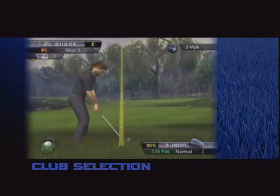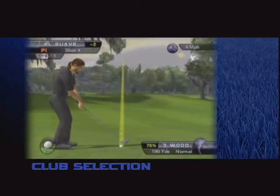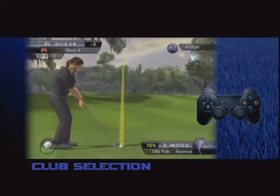Now, once you have carefully and scientifically chosen the right club — by doing the eeny, meeny, miny, and moe — look at the suggested power value next to the club graphic. Remember this number, as you will be tested on it later. Just kidding, but it is important. Now you can hit the X button to prepare to swing, or you can hit the circle button to return to aiming mode.